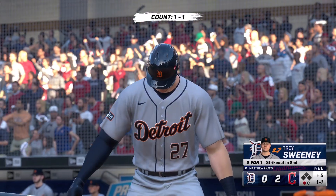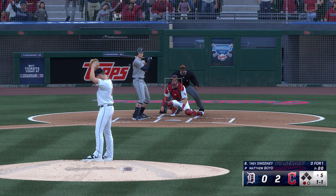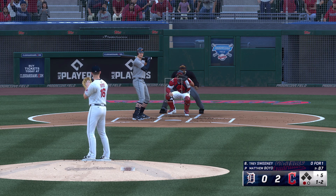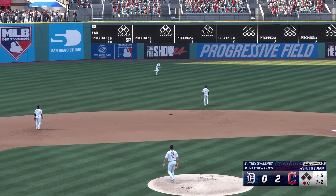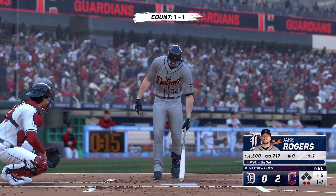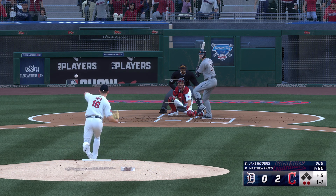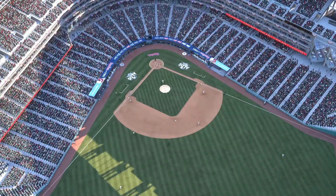Next up for the Tigers, Trey Sweeney — bases empty, one away at the top of the fifth. Three and one-two — high fly ball out in left center field, right center field, and that's out number two for the Tigers. Jake Rogers up now for the Tigers — the dive to his knee, throw on the money, nice play.